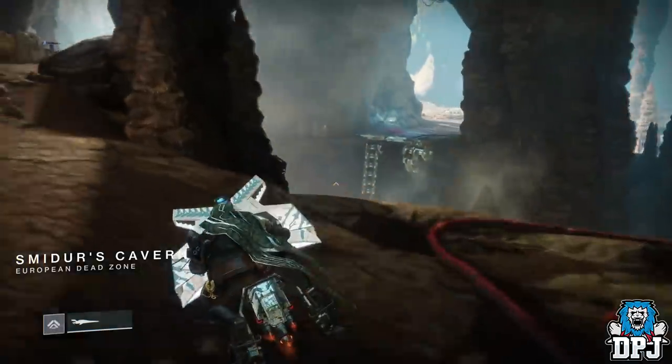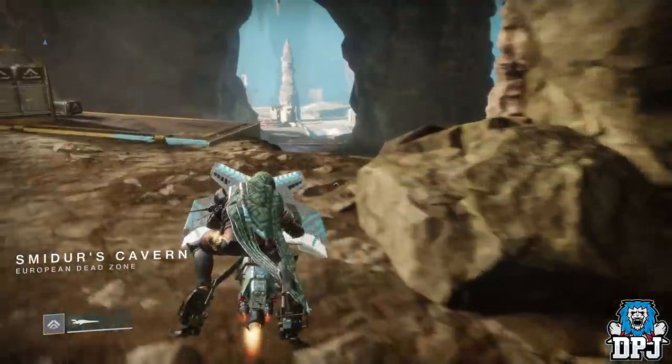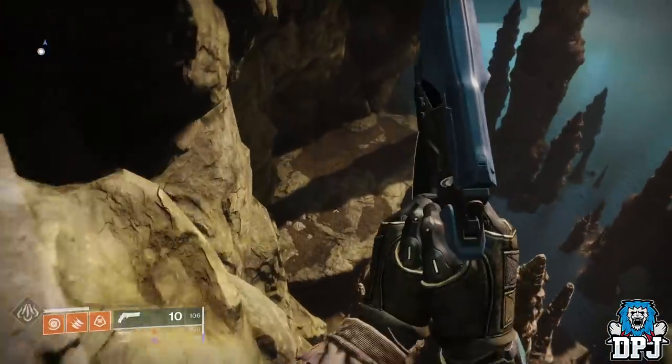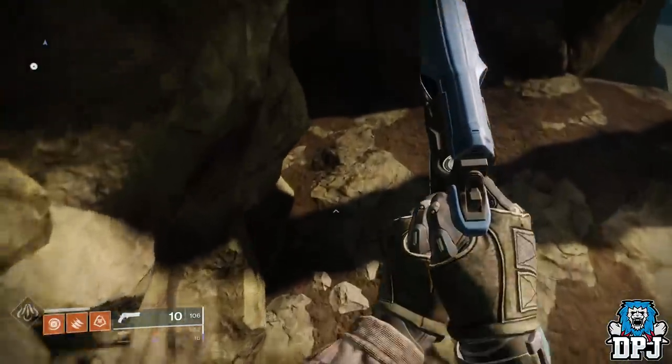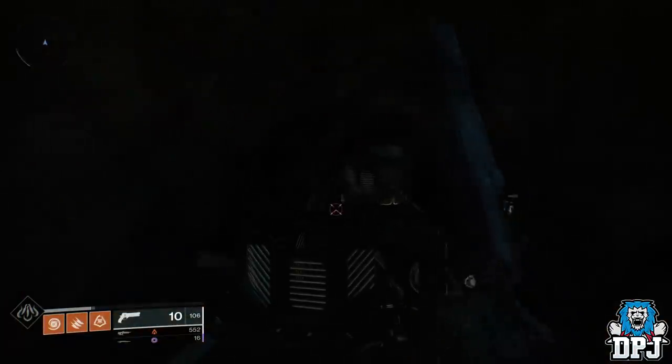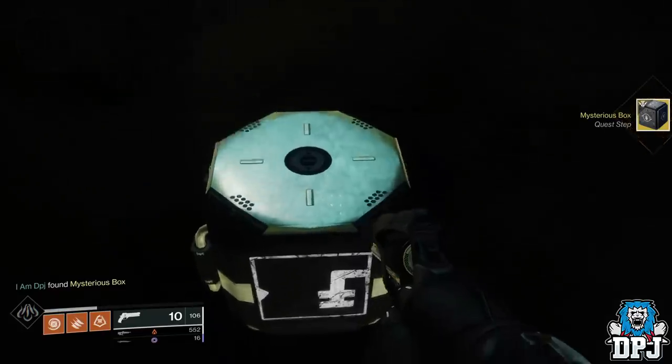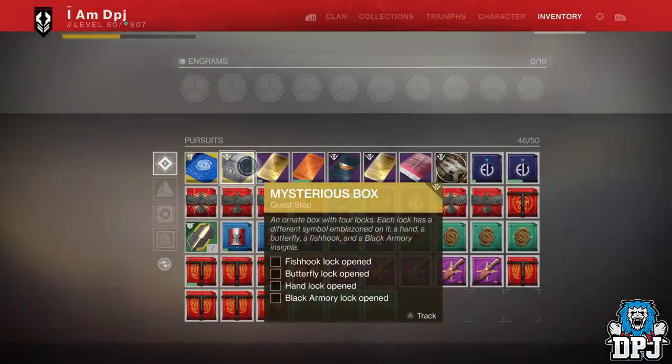Yesterday I uploaded a video where you can actually locate this Exhausted Quest. If you are unaware of what I'm talking about, let me do a little recap. The new forge area on the EDZ — located within this forge area, within a hidden cave off to the left of the entrance, is an Exhausted Quest you can grab via a hidden loot crate.